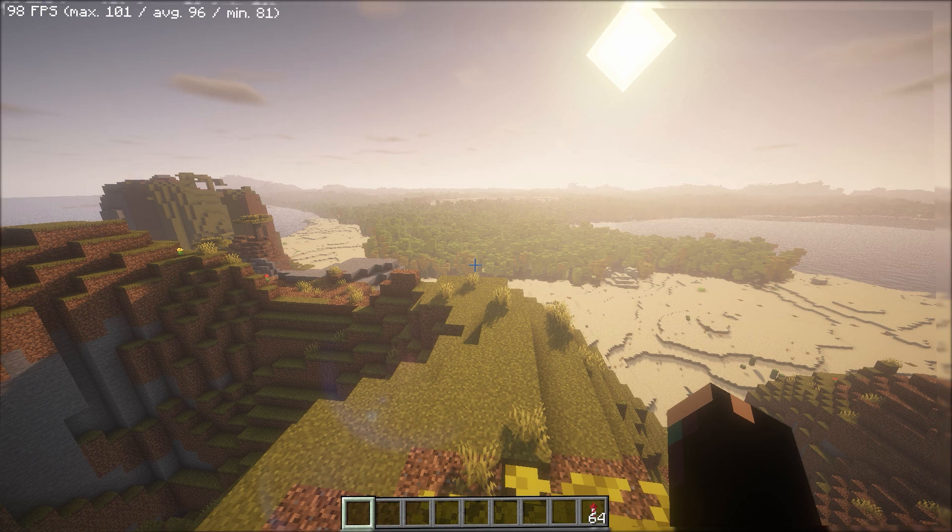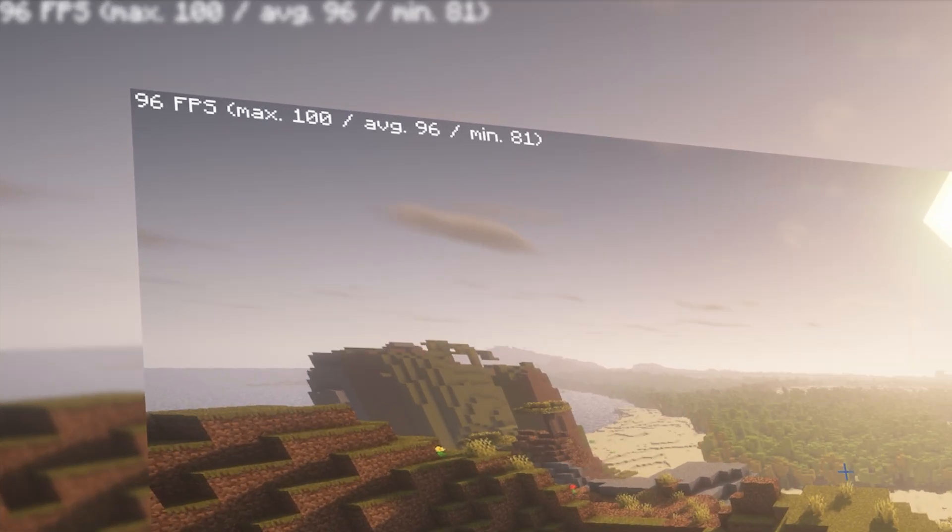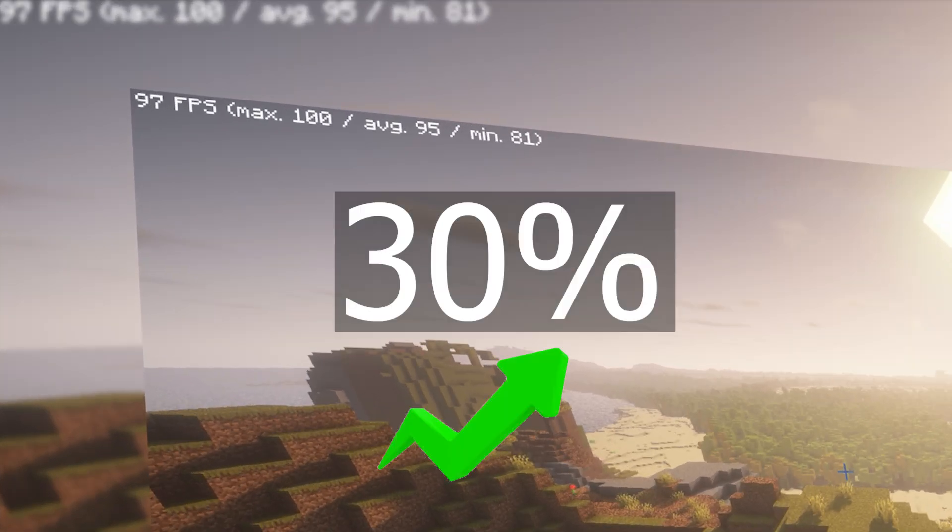Next up we have my first shader I've ever used: BSL. I was getting an average 96 FPS with high settings — that's 30% more FPS.